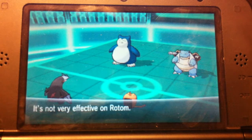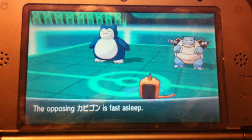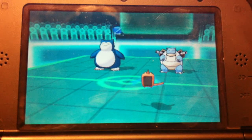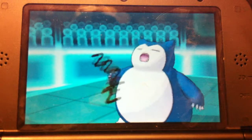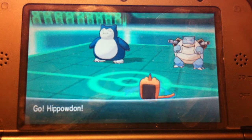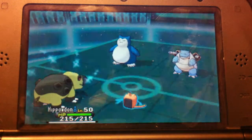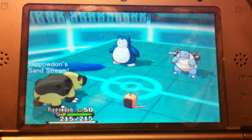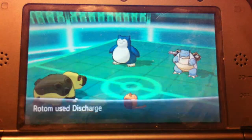Rotom takes almost no damage — it's an Assault Vest Rotom. Even with a crit, Water Spout only did about 20 health. That should have done tons of damage. Snorlax goes for Sleep Talk again and gets Rest — bad luck for him on the Sleep Talk Snorlax. So I send out my Hippodon to set the Sand Stream up, getting some residual sandstorm damage on everything. That's fine by me.